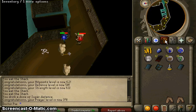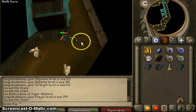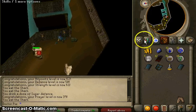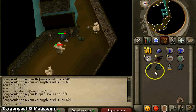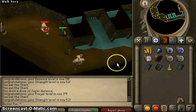Just a quick explanation: first episode we got started and trained a little bit. Second episode we got some money and bought full rune, and we did some Slayer — that was the main thing. In this episode I've got 50 Defense just killing these guys because I need about 100-200k for a rune scimitar.